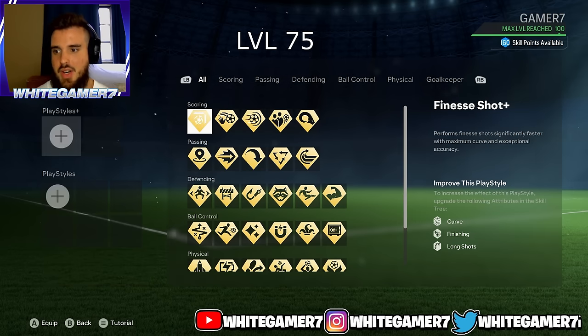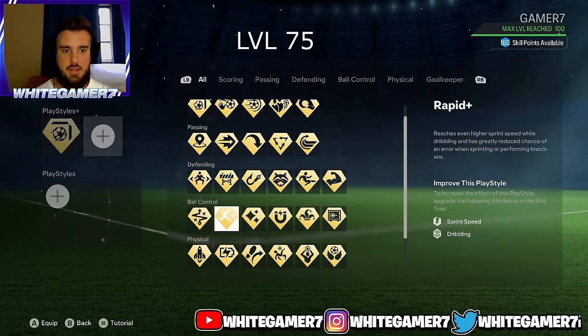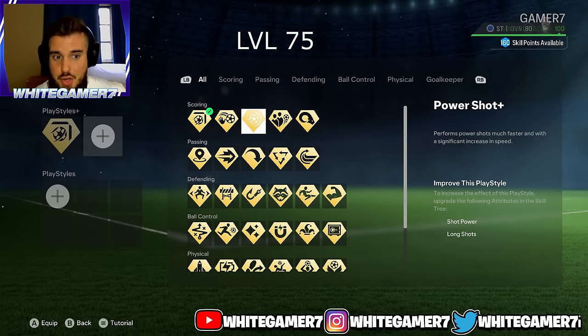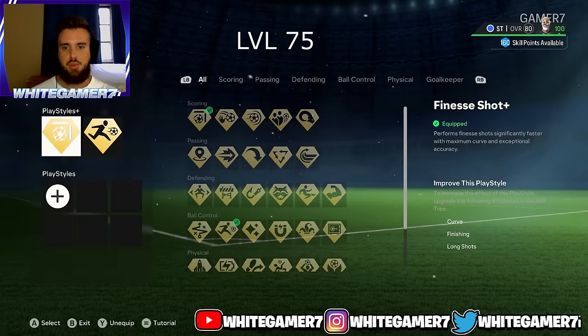For play styles at level 75, you're going to have your second slot unlocked. The first I definitely recommend is Finesse Shot Plus — the best one to use as a striker this year. For the second slot, you have a few options: Rapid Plus so your pro won't take heavy touches; Quick Step Plus to accelerate quicker; or Power Shot Plus if you know how to do power shots. We're going to go with Rapid Plus — the Finesse Shot Plus and Rapid Plus combination is very, very good.